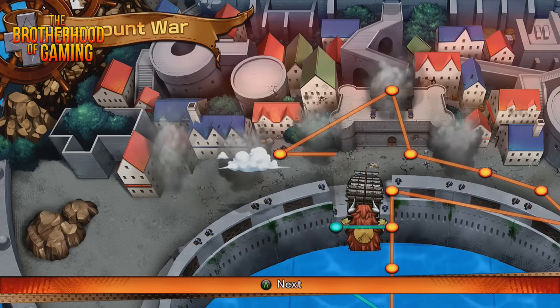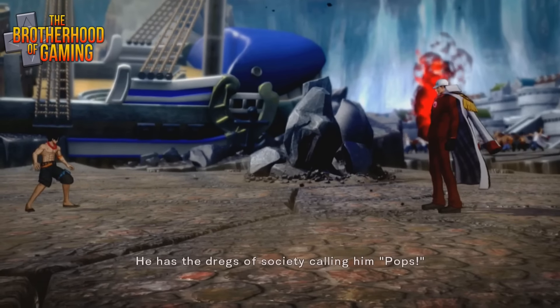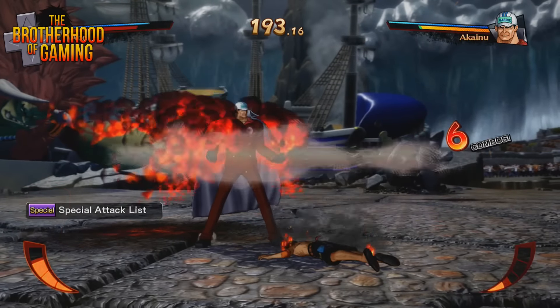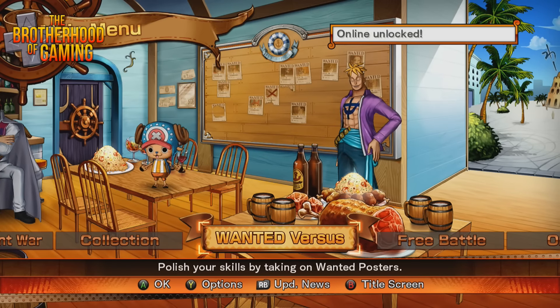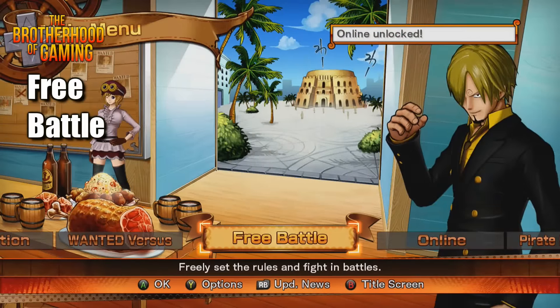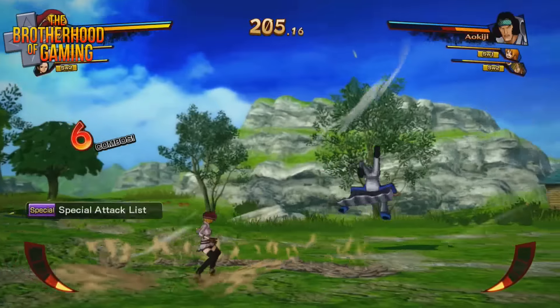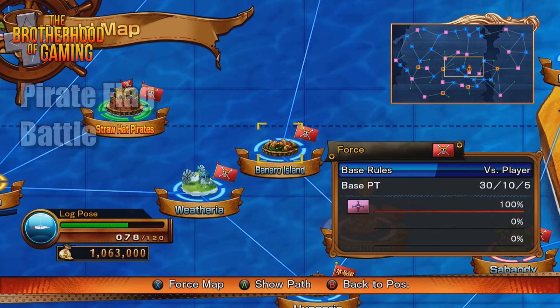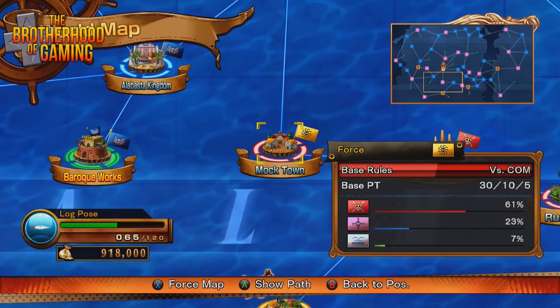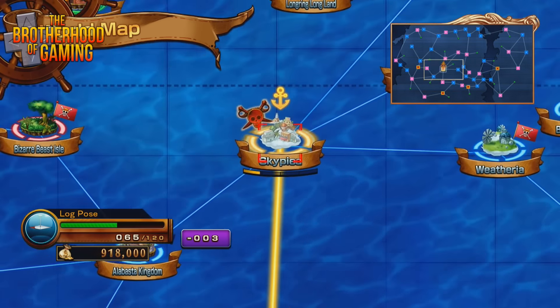For every completed battle, characters receive experience points to level up. There are four different episodes in which you follow a handful of characters through the war arc. Like most anime brawlers, the latter episodes get pretty cheap with enemies featuring boosted power levels. The game has a pretty good-sized roster, but the story arc only focuses on a few select characters — replaying the arc is the best way to obtain money to purchase other characters. Other modes include the wanted poster challenges, free battle for one or two players, and the pirate flag battle — which is reminiscent of Mortal Kombat X's faction warfare — where you choose your affiliation and battle to gain ground by attacking or defending certain areas, facing CPU fighters or other players online.